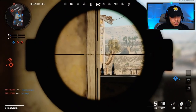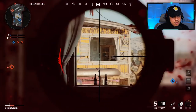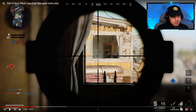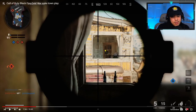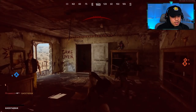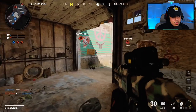He goes back to the same exact spot. Two teammates have died outside. I'm not sure if he's going for camo challenges or something. He got flanked — let's look at the mini-map. His teammate died literally right below him. He's too focused on the window. A blue skull indicates his teammate died, and there's a red dot directly below him. If you're aware of those things, switch to your other gun and get ready. He got flanked by the same guy that killed his teammate downstairs.